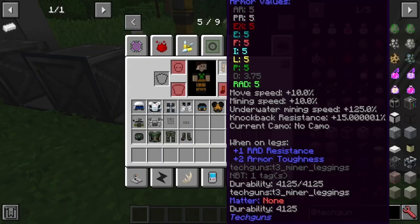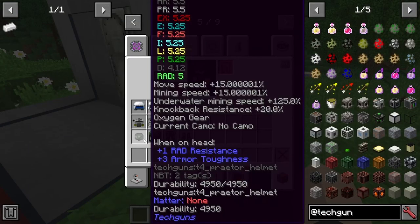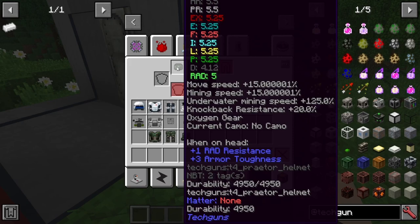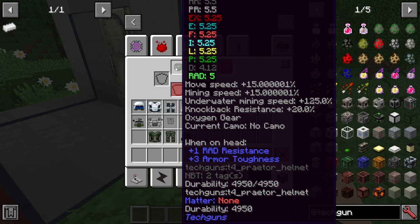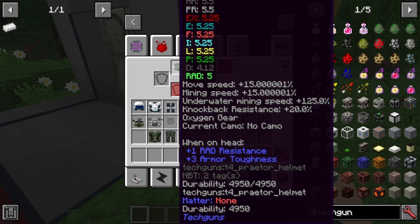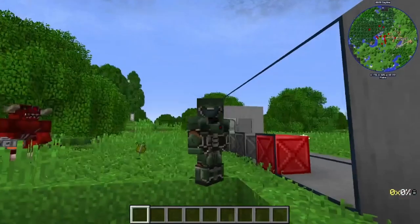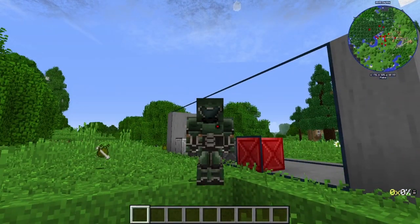We're going to take this off and put it back so we can review our next item, which is the Nether Armor. I think this one actually looks pretty cool. This one has a 15% mining speed and move speed increase, which is pretty nice. Plus 20% knockback resistance. And it has oxygen gear, which is pretty nice. Now, if that isn't the coolest freaking thing — this honestly looks like something... Doomslayer. I'm pretty sure that's what it's modeled after.